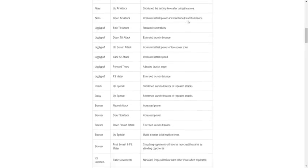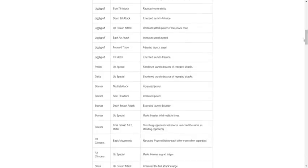Ness up air: shorten the landing time after using the move — that's a buff, I'm pretty sure. Ness down air attack: increased attack power and maintain launch distance — down air got buffed. So Ness got buffed overall.